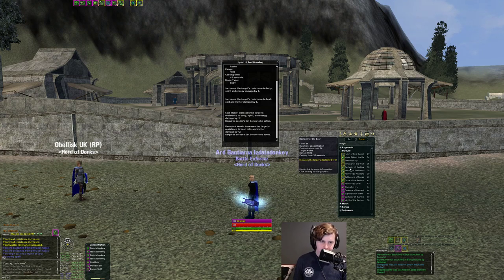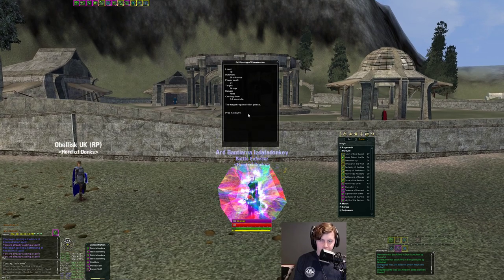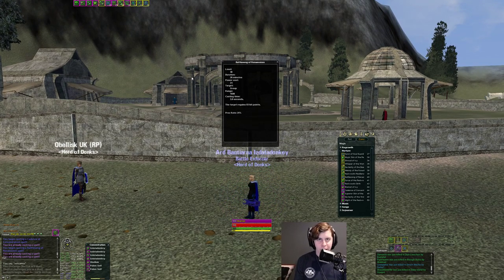You also get a little defensive heal buff — nothing game-breaking, small value at a 25% proc rate. It gives your whole group a chance to proc a defensive heal buff when tanks are hitting you. Just throw it up when you're using your timers.